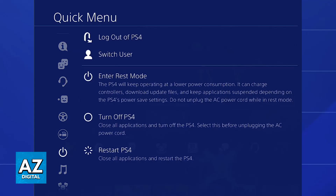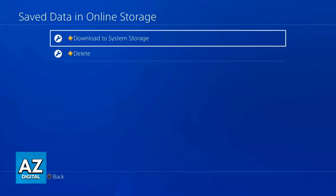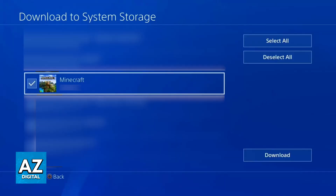If that doesn't work, the next thing you can try is check for online backups. Minecraft offers online backups through PlayStation Plus. If you have a subscription active, go to Settings, access the Application Saved Data Management page, and you will be able to download saved data in system storage. Choose online storage to download the online backups to your console storage.